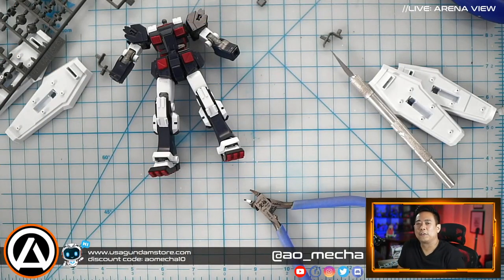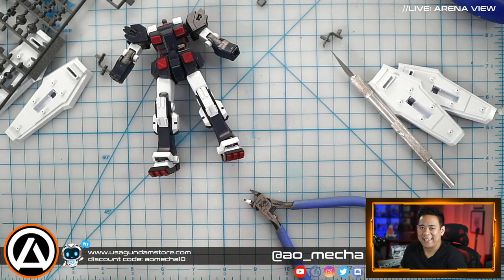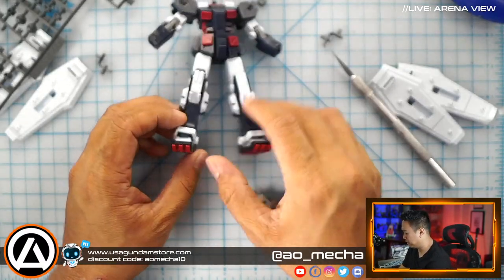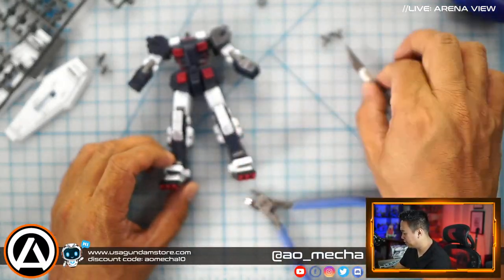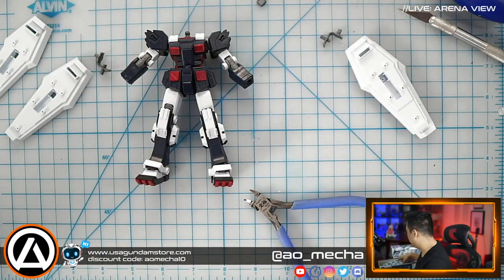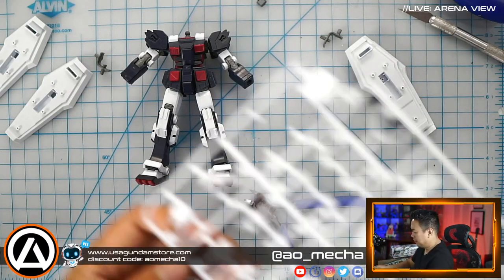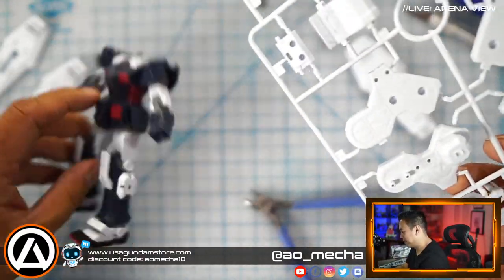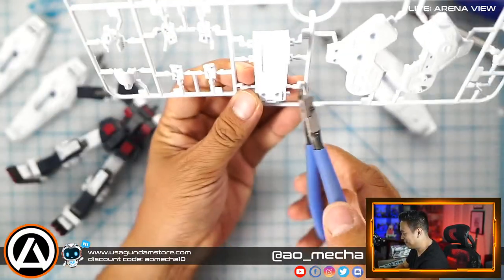Welcome back! Hopefully you guys are having a good Wednesday night — you're watching Ao Mecca Live, my name is Ariel. Today we are still continuing building the FA-78 Full Armor Gundam. The upper arms are already installed. Next we're going to complete the upper area, put the head on, and then the backpack. For that we'll need the A part — and I see the backpack connector right there.